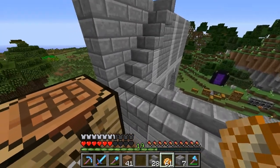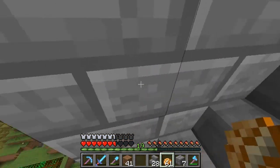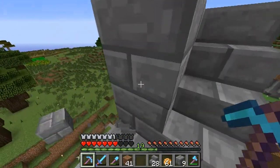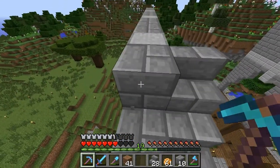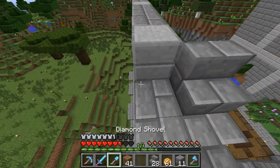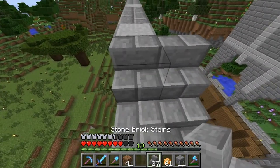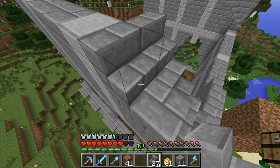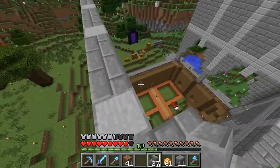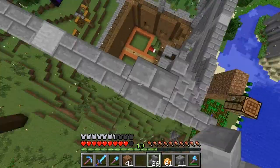When you take damage, you're regenerating hearts, and when you regenerate hearts it takes away your hunger really quickly. And I almost fell off again! When you regenerate hearts it takes away your hunger really quickly. Like a stoop! Is that gonna look okay though? I don't know. What am I gonna do about this roof? I don't freaking know. I mean, it's gonna be something like this as well.